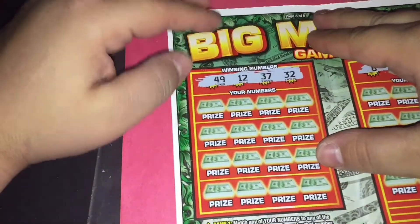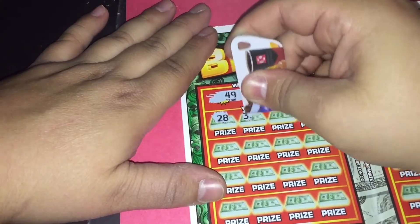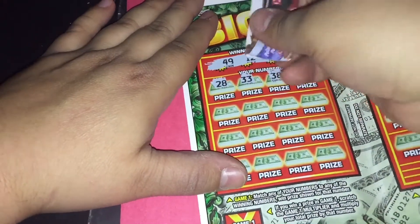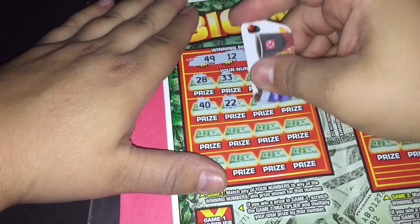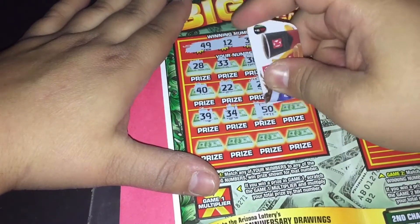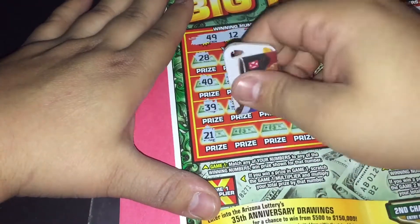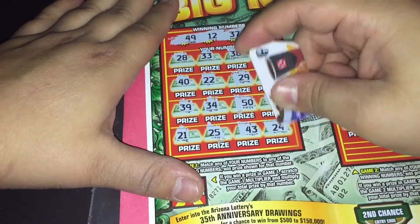We'll move on to the third game. We're looking for 49, 12, 37, and 32. Let's go ahead and reveal our numbers: 28 — no, 33 — no, off by one number. 38 — no, off by one number. 13 — off by one number. 40, 22, 29, 16, 39, 34, 50, 44, 21, 25, 43 — all no. And the final number of this game is 24 — no.